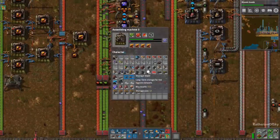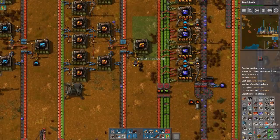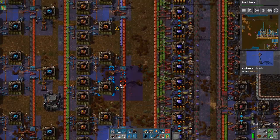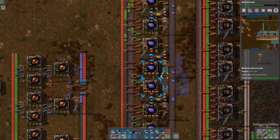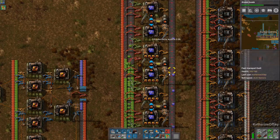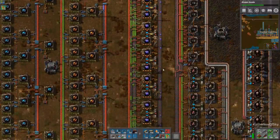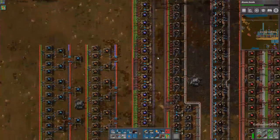I have recently injected some productivity modules into machines in these areas. They reduce speed by minus 60%, but they produce 40% more product for free — so that's pretty useful. It'll make our green chip supply go much further. The way we can manipulate this further is to get some beacons, and maybe we should do that because we do have energy to spare.